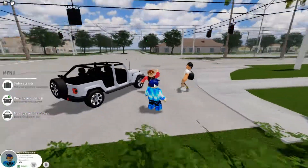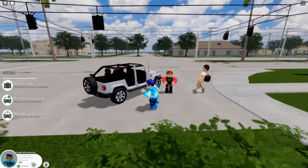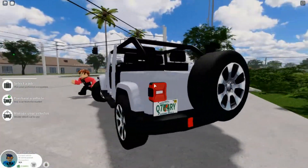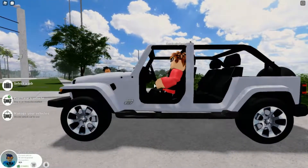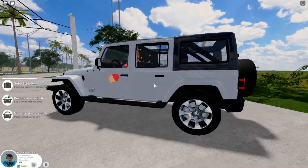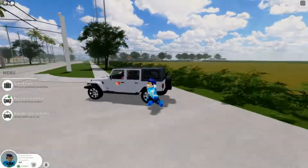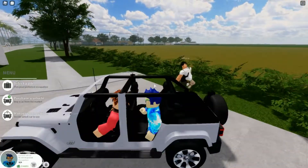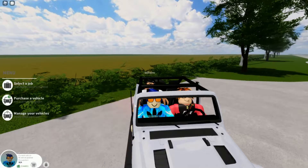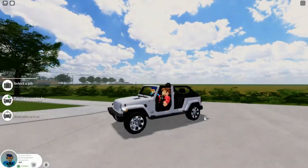We just found this dude, picked him up in our Jeep, and now we're going places. The first thing you'll notice about this car is that there are no doors. In this game, you can actually add and remove the doors as you wish. Today we'll be driving without the doors.